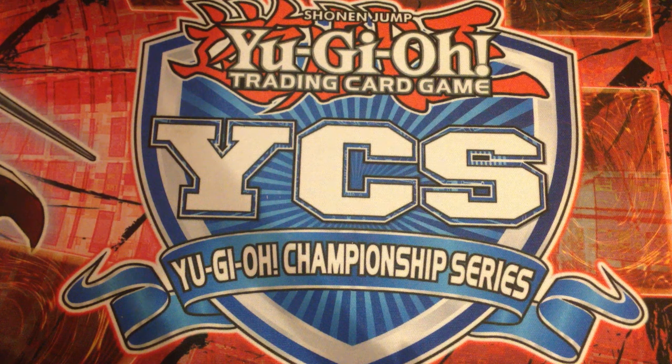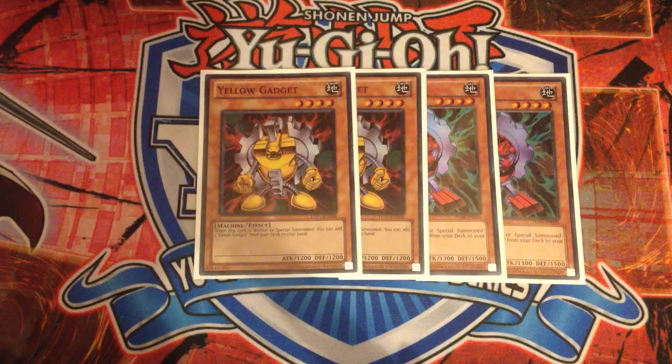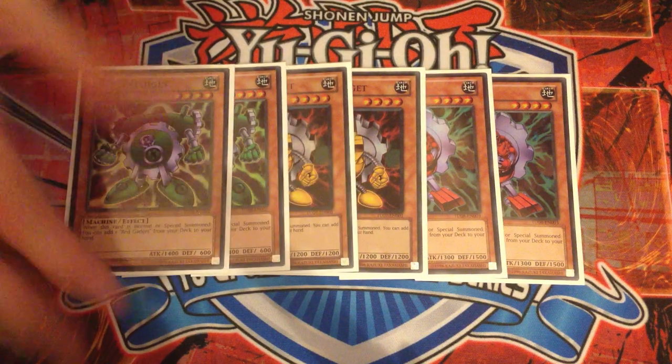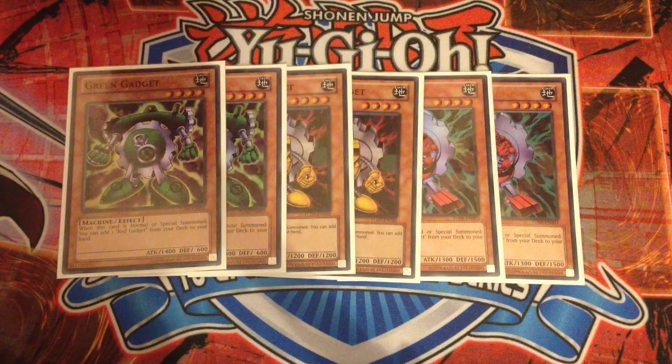If you're more interested in a more knowledgeable player talking about gadgets, please go check out UzumakiKunai1 — a link to his channel will be in the description below along with the decklist. So we're going to start the list off with two of each gadget. Now that we don't have Ultimate Offering, three is just not an option — three is just a bad option, otherwise these guys are going to clog really hard. Ideally you want to just be finding one, so you play six gadgets.